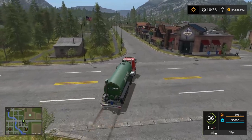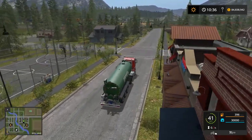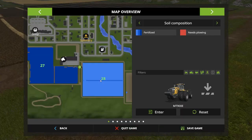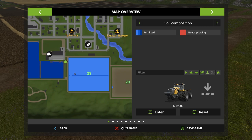Field number 28 now has its first stage of fertilization, all natural - either slurry, digestate, or manure, all three work. That's how I do it to keep it realistic, but you can do it any way you want. That's how we got the first stage done.